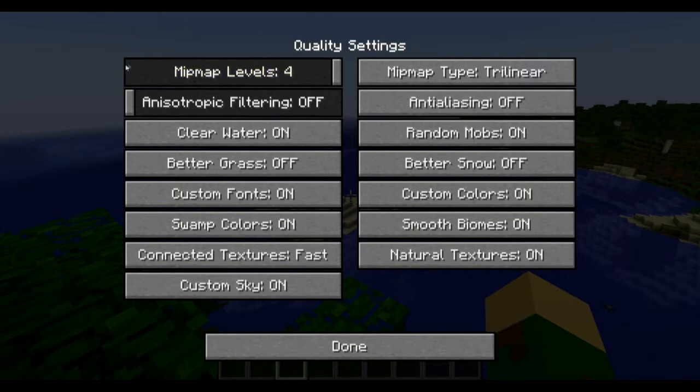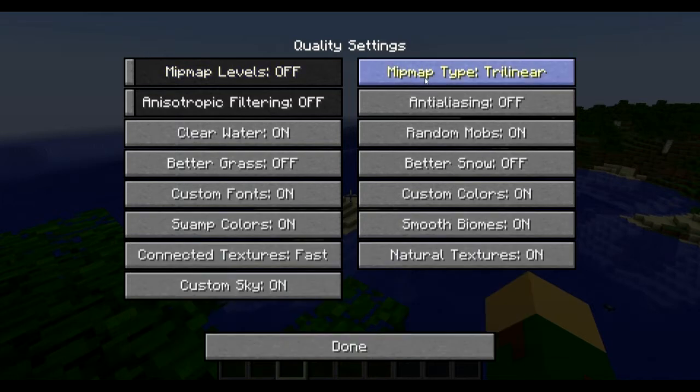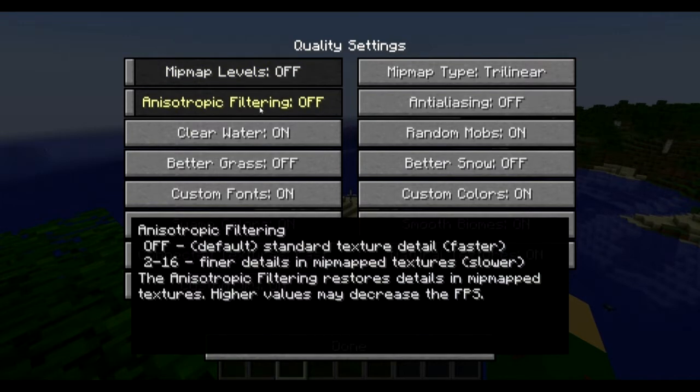Even though it says this option usually does not affect performance, I do see it can affect performance depending on the computer — a lot of people have different PC setups. Mipmap Type I don't exactly know what it does but I leave it at Trilinear — you can experiment to see what works best for you; it controls how the mipmapping is rendered. Anisotropic Filtering — that's your texture detail.